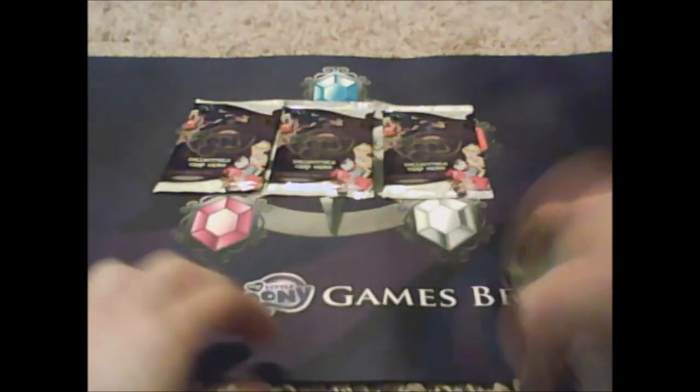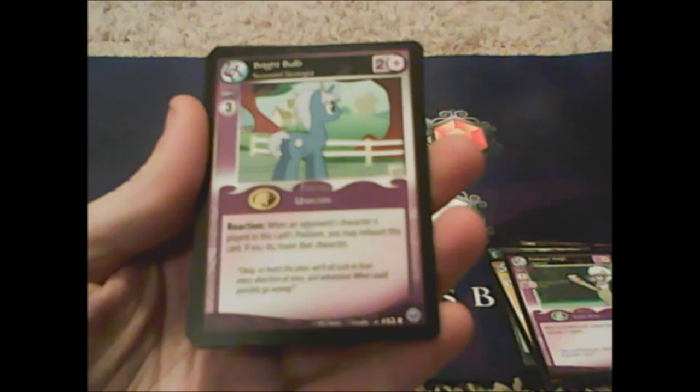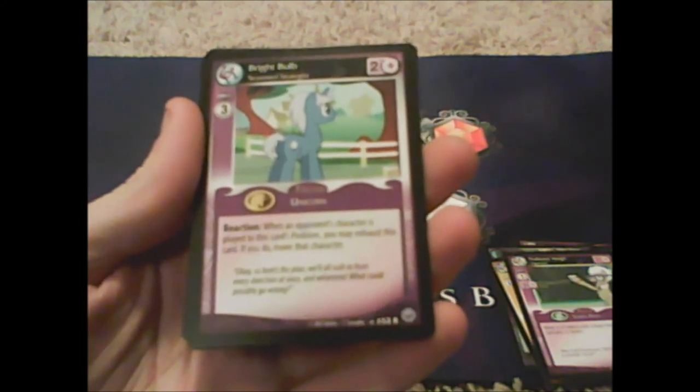Full Steam Smokestacks goes in the rares pile. Here's Your Invitation again, Flam again, Lead Pony Badge again. 36 packs almost done! Winona, Apple Brown Betty, Pearly Stitch, Gabby Gums, Rainbow Shine, Avalanche, House Rat. Professor Nye — Bright Bulb: 'when your opponent's character is played into this card's problem, you may exhaust this card; if you do, move that character.' Raise This Barn, Rarity Nest Weaver — pretty good card.